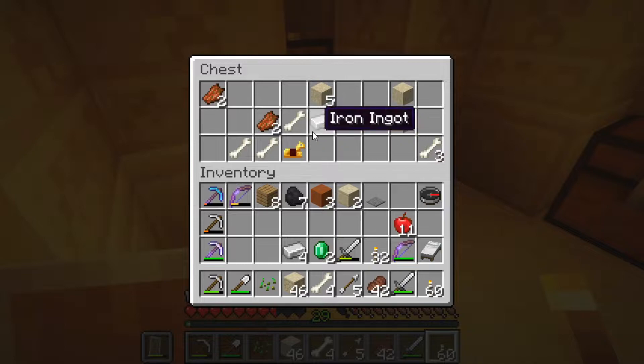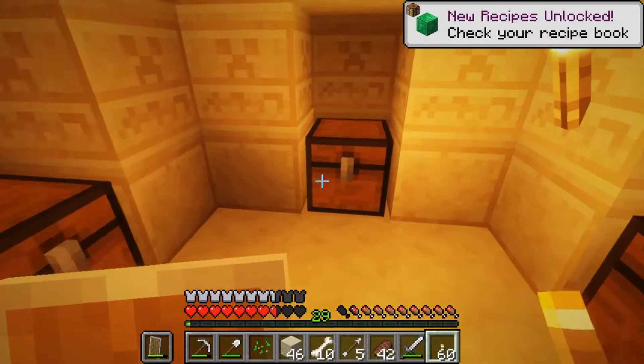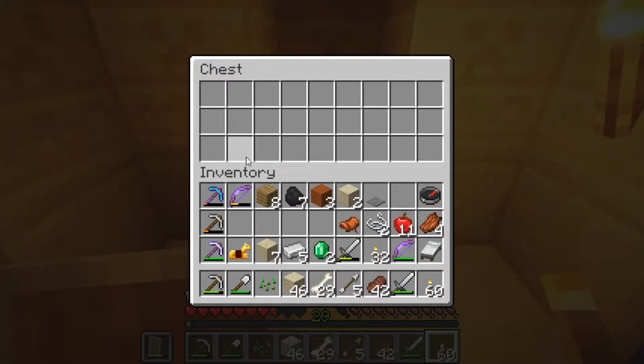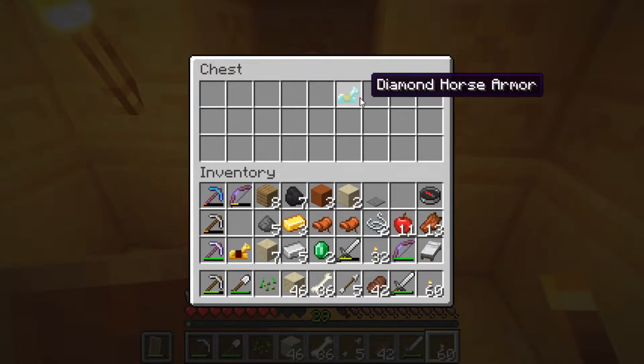Emeralds, iron, bones. Taking this stuff since we have it in our inventory. Gold horse armor, rotten flesh. Not bad. Bones — take those. Saddle! We got a saddle, we can ride a horse. Yes! Second saddle. Gold, gunpowder. All this stuff is really good for the early game.